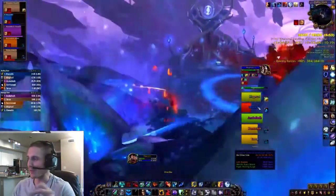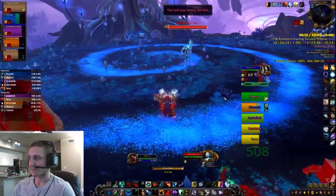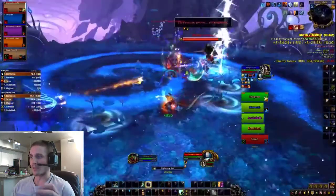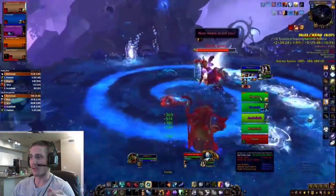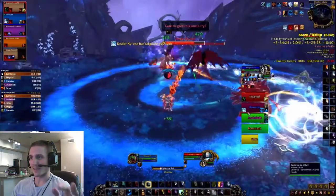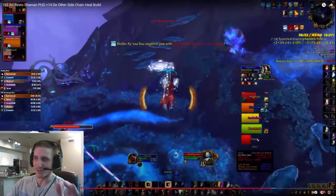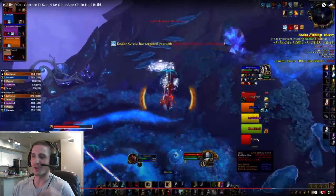We have 7 minutes to make this key timer, so we just want to pull immediately. We timed everything so I could Lust. I'm looking to get my Healing Rain down as soon as damage starts — I want 100% uptime on Healing Rain. Then I give my tank some room. Right here I get the Bomb and I don't even realize it. So right now we're at an oh-shit moment — I almost threw here. From this point on I'm just trying to play catch up and not let people die.